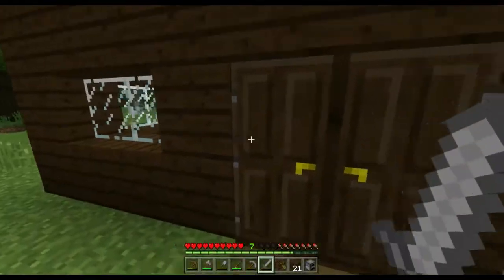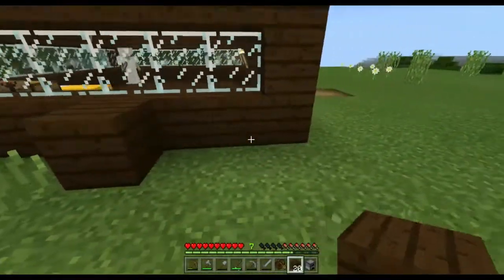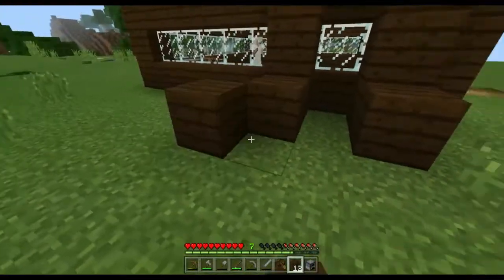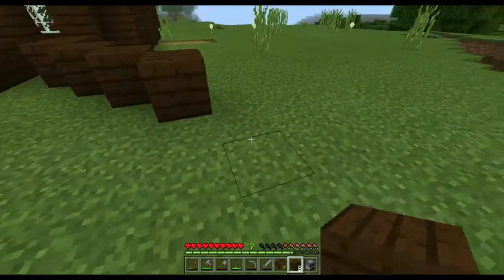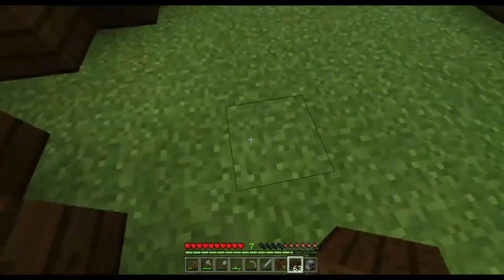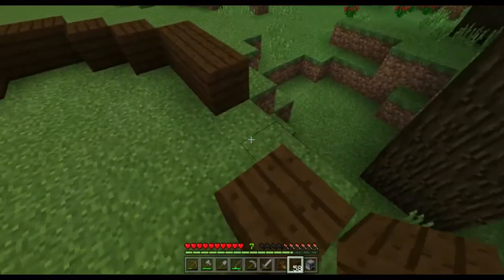Where should I build this extension? It's extending onto my house, so maybe — not out this way. Why not here? Here should be a good place to start it. So I just build up here, just so I can start. Maybe I should go across like this. I think this may work if I didn't keep running out of wood. So I'm up to here, then I need to go one more that way.